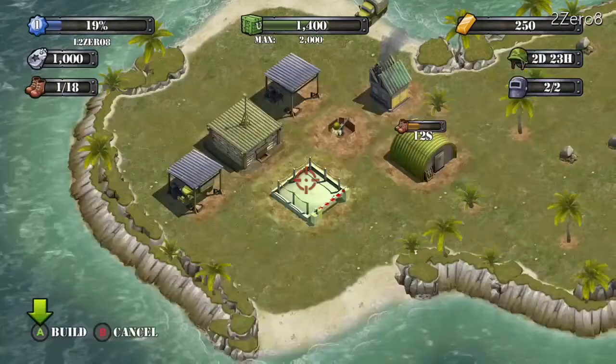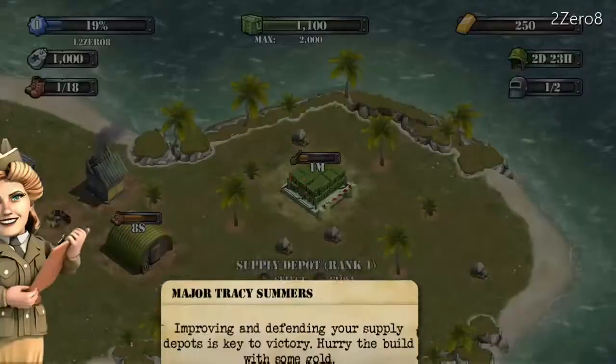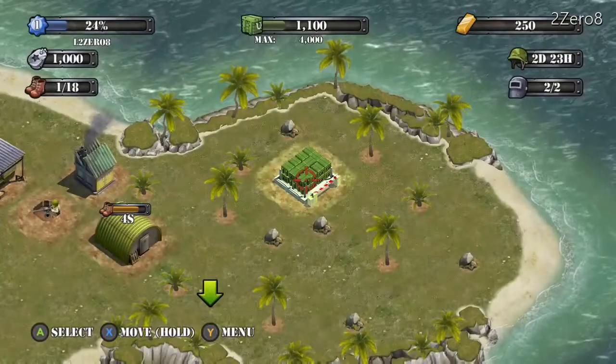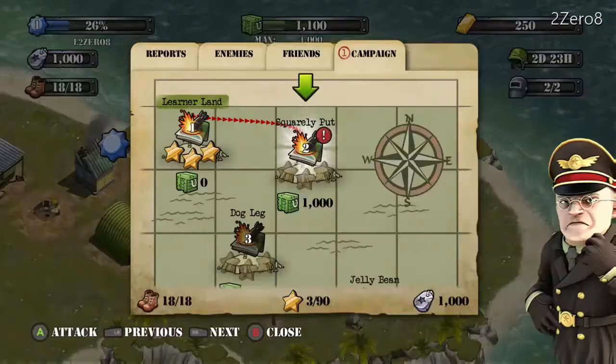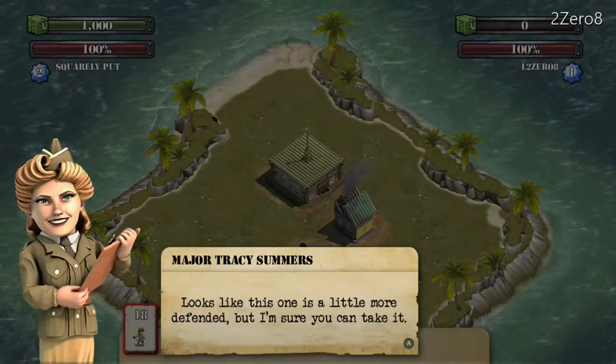Supply depot — we need to get a supply depot. I'm going to put that all the way over here. I think that's probably a bad spot but we'll move this around later. Let's go to battle.